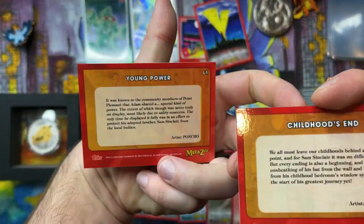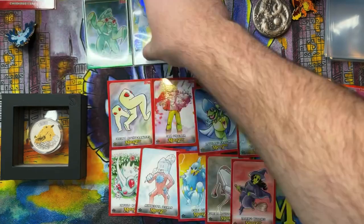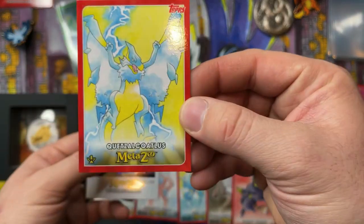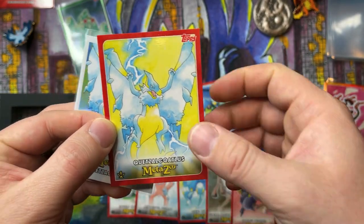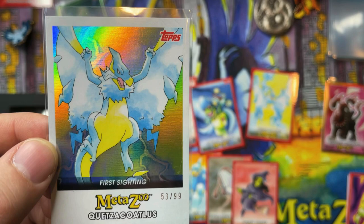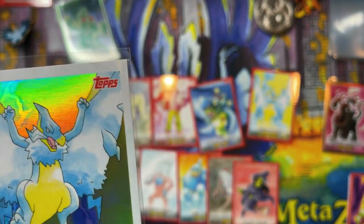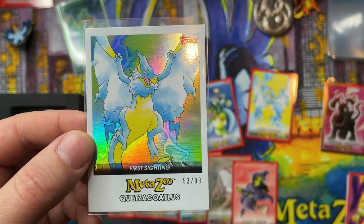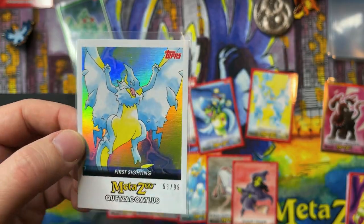I forget if there's 10 or 12 lore cards, but I said that in that set breakdown video. Let's check out this first sighting Ketzel versus the standard Ketzel. So you'll probably have a standard card, a standard gold, and then a holo gold with a holo border — and then a first sighting of some of them, out of 99. We'll have to crunch the odds — there's 50,000 boxes, almost 600 creator cards, and some number of first sighting cards. We'll just see how many boxes come with these.